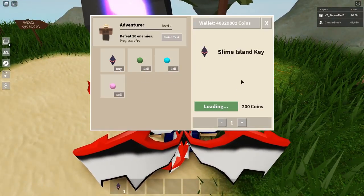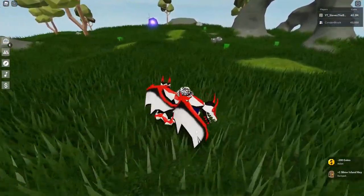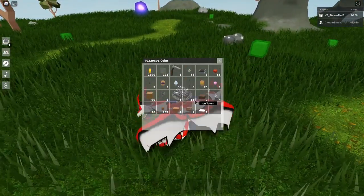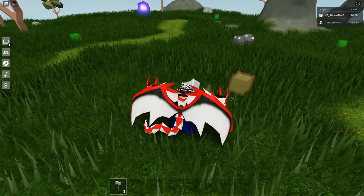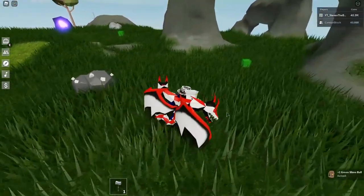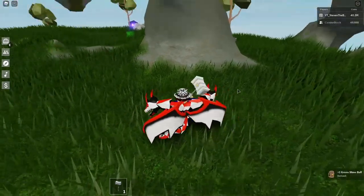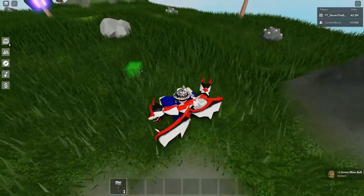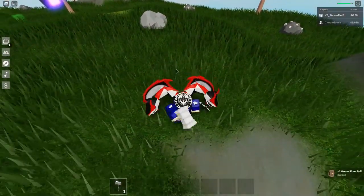How you get green sticky gear is just by killing the green slimes. Let's kill a couple of these — we should be able to get them pretty fast. The green sticky gear is actually really easy to get. We just got a green slime ball. I'm pretty sure they nerfed the drop chances, so it's way easier to get them now.